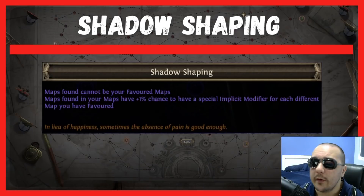Hey everyone, Fire here, and today we're going to be talking about hated maps. Earlier today, GGG previewed one of the new Outlast keystones coming next patch, that being Shadow Shaping.